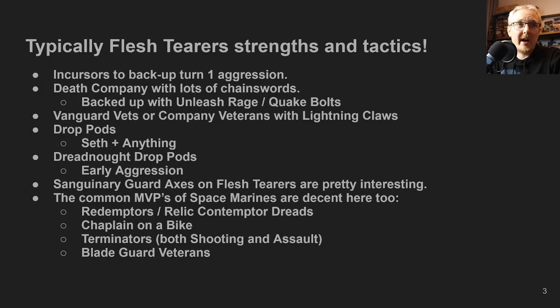The strengths and tactics for Flesh Terrors revolve around turn one aggression — getting into combat early and getting those extra points of AP from your exploding sixes. Death Company with lots of chainswords are good here; there's a lot of potential to score AP minus one. Backed up with Unleash Rage or Quake Bolts they can get exploding sixes, more attacks, more hits, more AP. Vanguard Veterans and Company Veterans with Lightning Claws are also great, since any misses can potentially be rerolled, giving another chance to roll a six. Lightning Claws are arguably one of the best close combat weapons for Flesh Terrors.